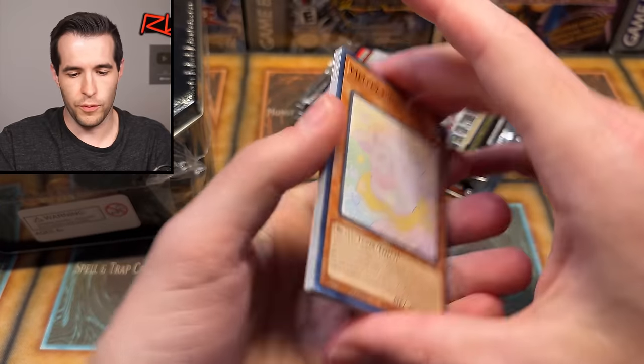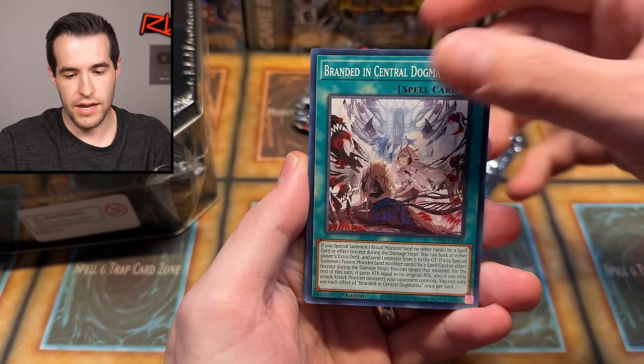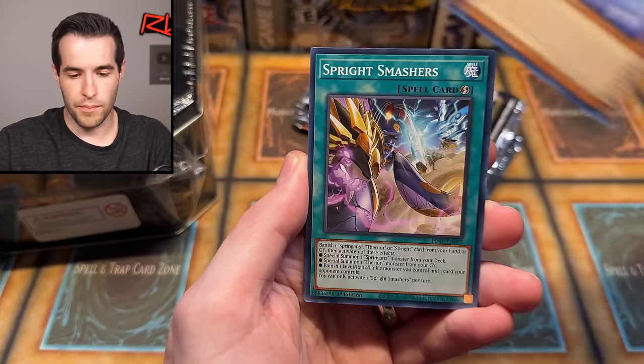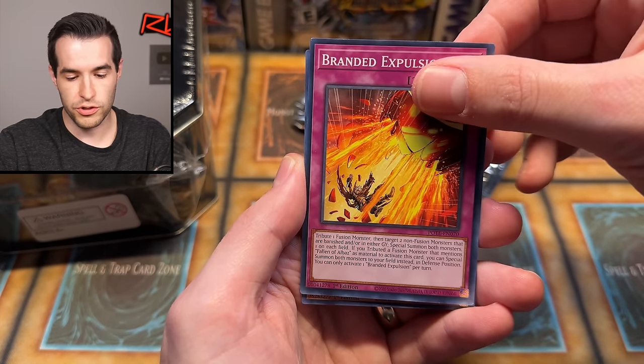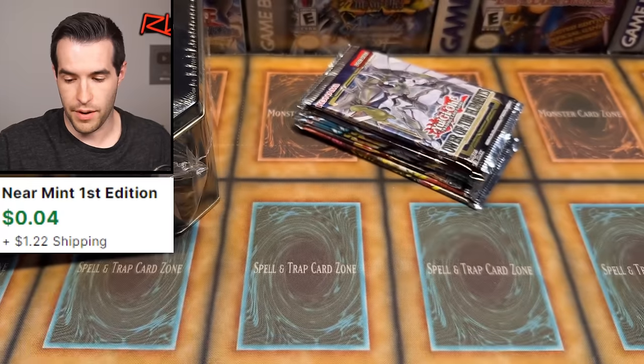I want to pull something cool like a Starlight Rare. We have Melfi Penny, Dogmatica Elephant, Murli, Smashers, Digi-Jamming, Irifon, Branded Expulsion, and Ekka the Flame Body. No luck for me on the first pack, but that's okay because I think I have nine packs here — nine chances at something cool.